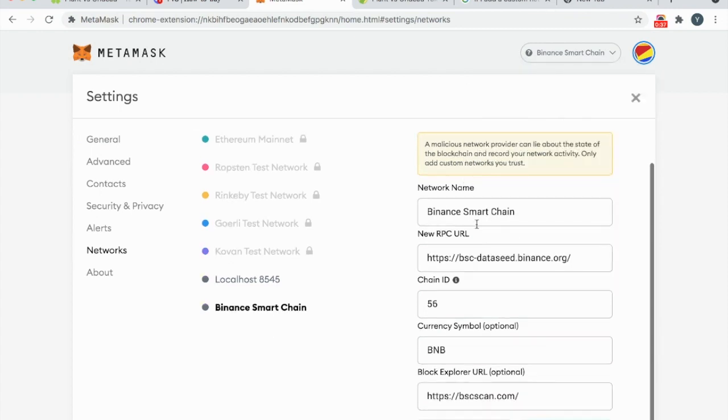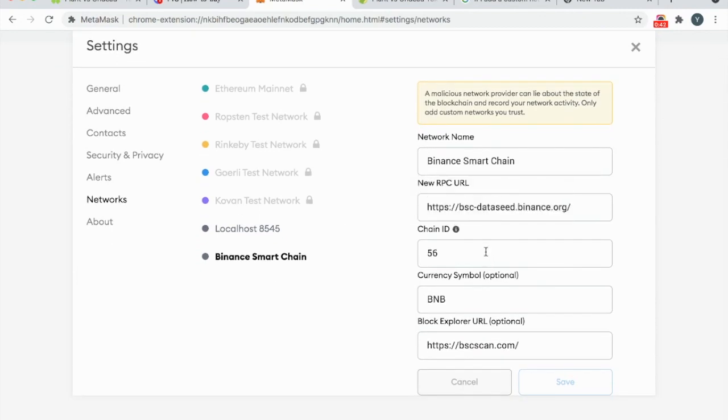Fill in the Binance Smart Chain details: the URL, Chain ID, Currency Symbol, and the rest. Then press Save.